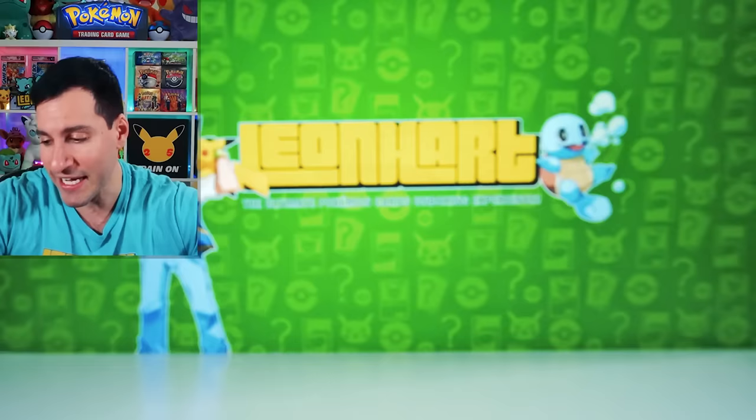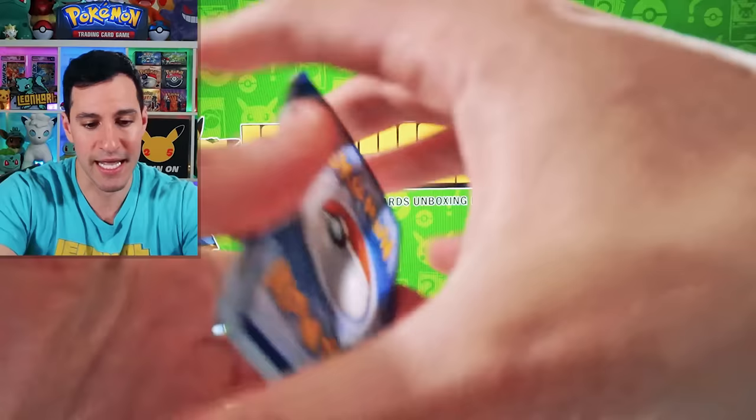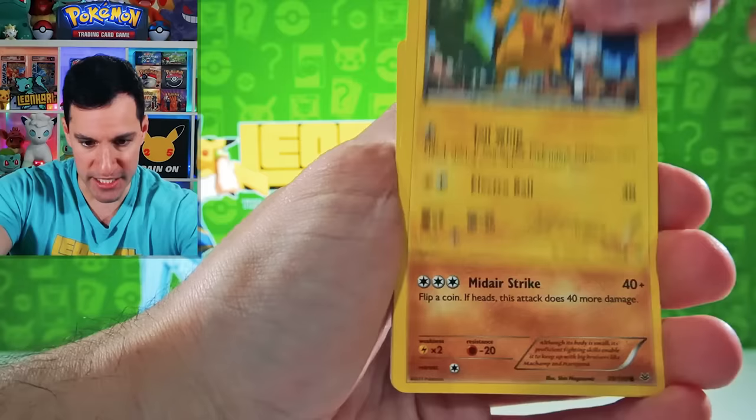Here we go — Roaring Skies! Once again everybody, stop what you're doing. If we pull a Natu, you gotta yell out — I don't care if you're in the library, even though it's winter break — you gotta yell out 'Natu, how do you do?' Steven, Pikachu, Hawlucha, Exeggcute, Taillow, and... we got a pair of car keys instead of a Natu.